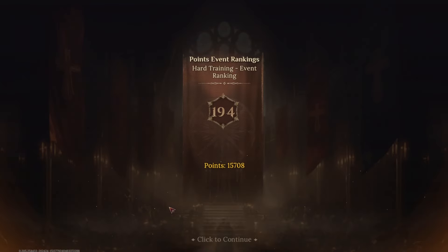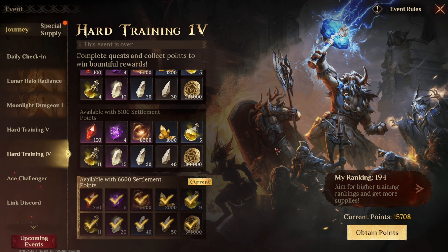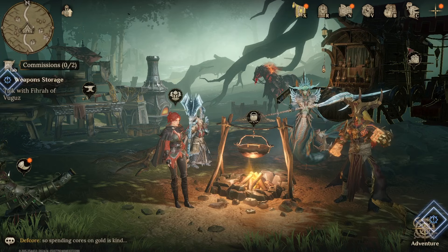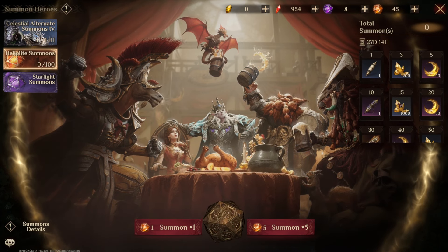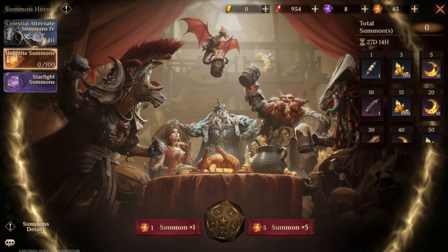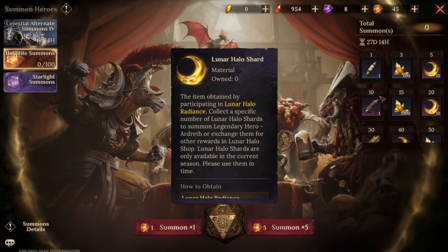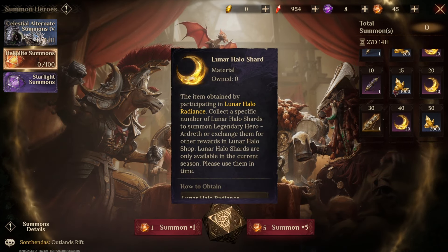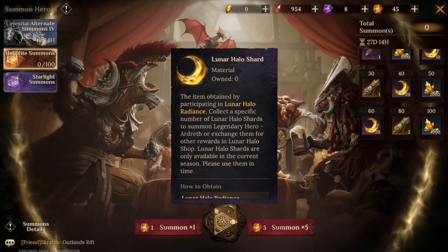In terms of the actual summoning, looking at the event live right now — the heliolite double summons: five summons will get you 10 lunar halo shards, 20 will get you another 10, 40 will get you 20, and then finally 60 will get you another 20.